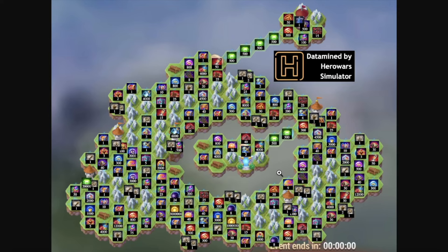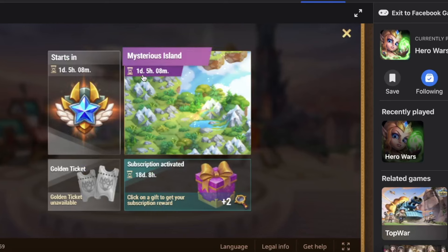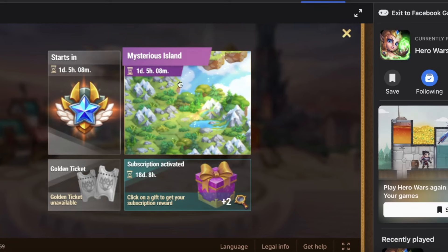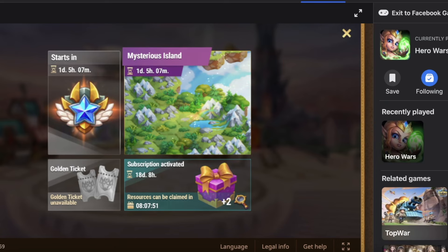This mysterious island for the month of December is data mined by Hero Wars Simulator. It's been shared with me a dozen times. Taking a look at the timer in-game, we have about a day and five hours until the new map goes live. So make sure you're saving up your moves for the new map, or spend the moves on the old island if you have not already.